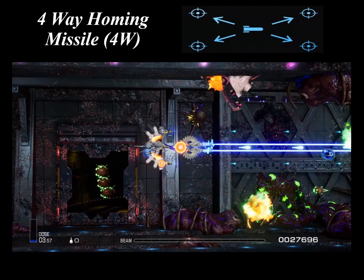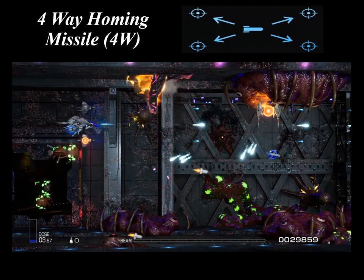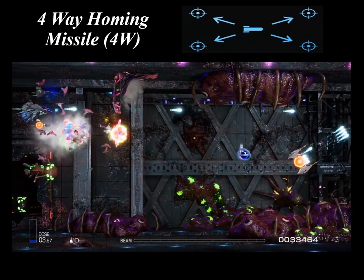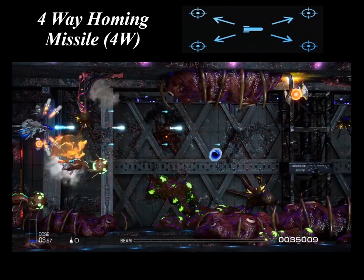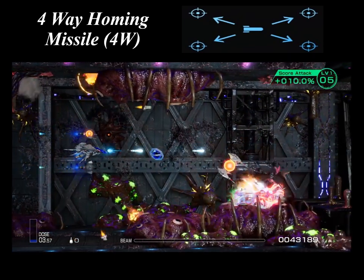The four-way homing missile is the default missile of the T-L series up to the T-L-2A2, and is used by the Chiron, the Iosin, the Asclepios, the Achilles, and the Nitolemos.